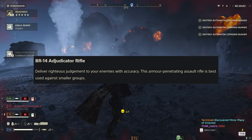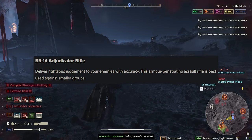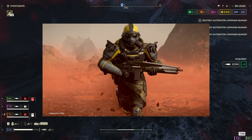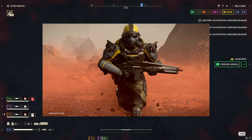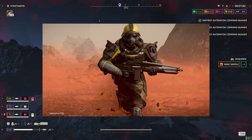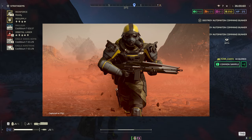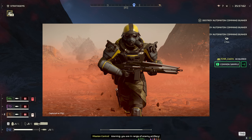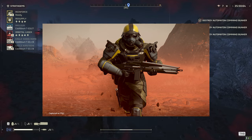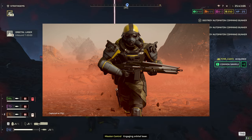We are getting a battle rifle, the BR-14 Adjudicator Rifle. This delivers righteous judgment to your enemies with accuracy. This armor-penetrating assault rifle is best used against smaller groups. Look at this — that weapon has just fallen straight out of Destiny. I love BRs and this could be really, really strong. In fact, this could probably be the defining weapon of this war bond, much like the Sickle is of the previous war bond. It's armor-penetrating — probably medium armor penetrating, maybe light. It seems to have quite a big magazine, and it's going to be pretty good at taking out basically every single enemy apart from heavies and elites.